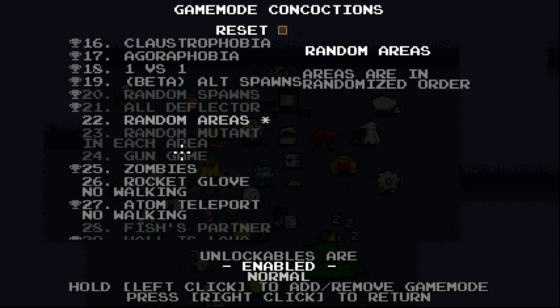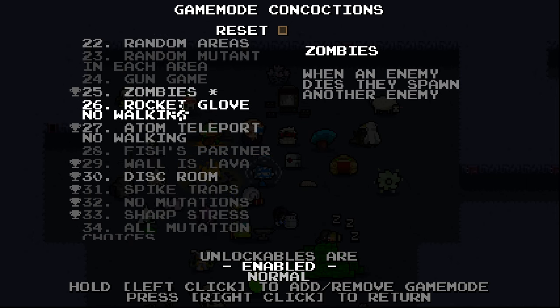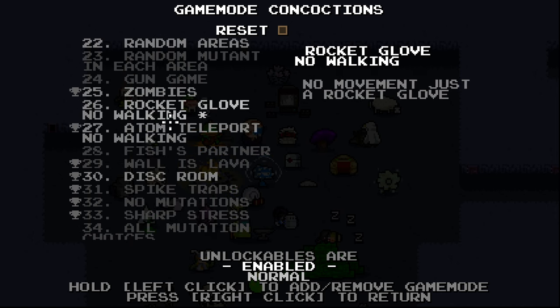Random areas! Zombies: when an enemy dies, they spawn another enemy — oh god damn. Rocket glove: no movement, just rocket glove — oh my god.